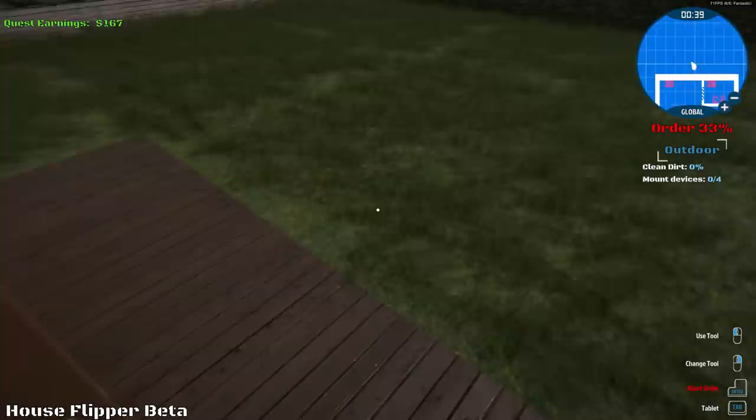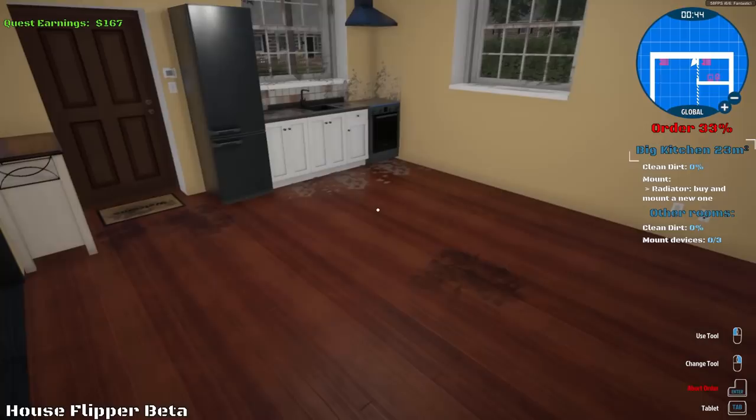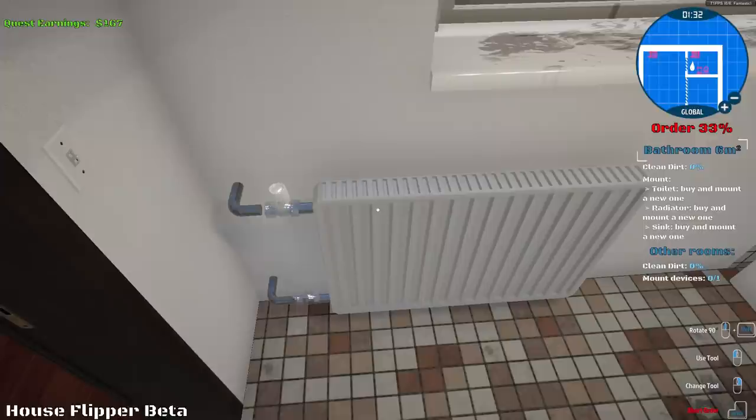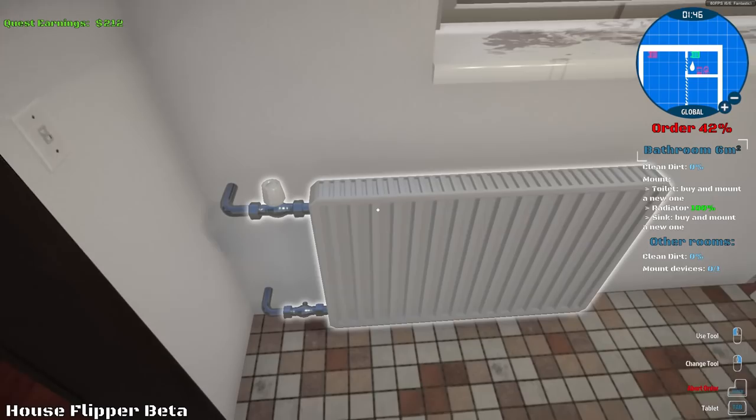Is that all? This is a tiny house — easy to do. Buy and mount a new radiator. We need to do two of them. We need a sink and a toilet. So we got to go into the tablet here. Radiator — there we go. Now we just install this. Bolt these in, these ones as well, and it's good. That one's installed. Now we need to get one here.